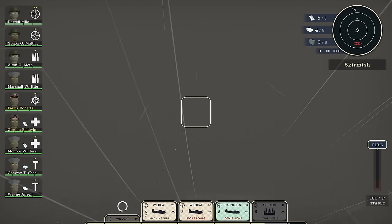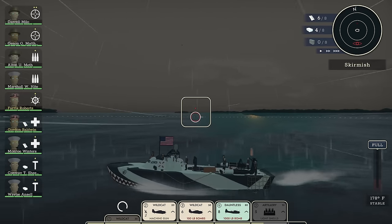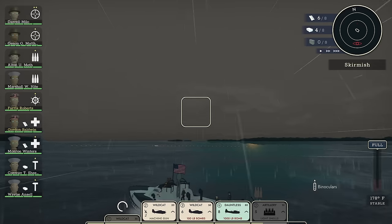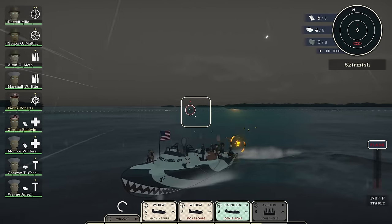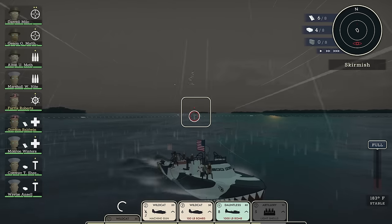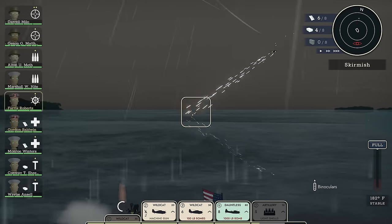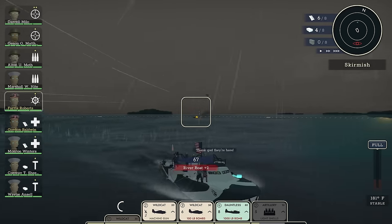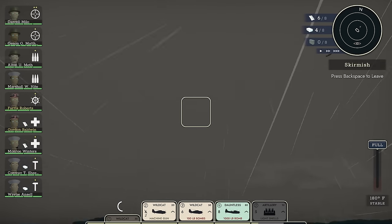There's the wildcat. That torpedo boat is working on me. Come on, wildcat — come around and do a strafing run. I'm not interested in taking your fire, thank you very much. There it goes — strafing run. You're in trouble there, dude. Yes! Well done. Job done. All enemies eliminated. Thank you, wildcat. Beautiful job.